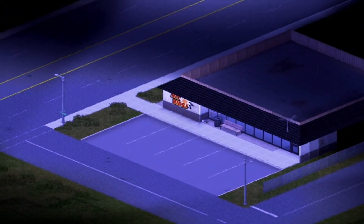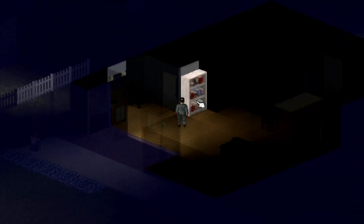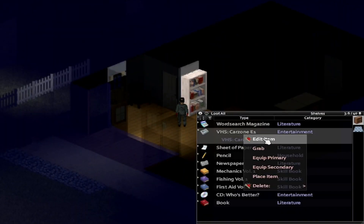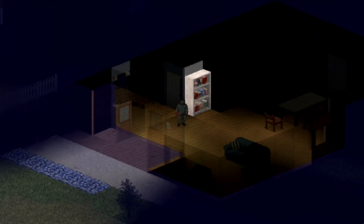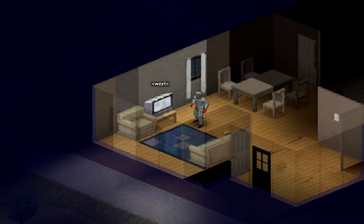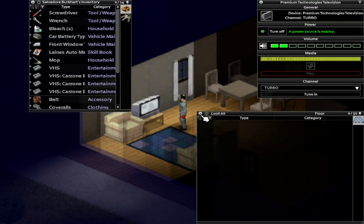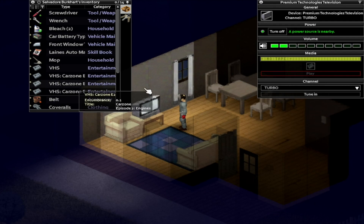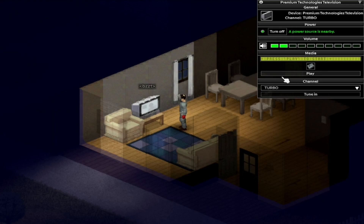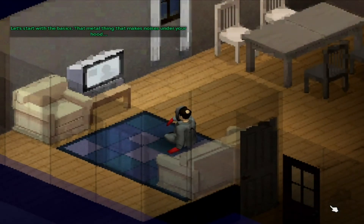These VHS tapes can be found in any VHS store, gas station, and if you're lucky enough, even some random houses. After you find these tapes, you will need either a Wallotech TV or a Modern TV to make use of them. If you have either of those, just right click on the TV and click device options. A window will pop up — go into your inventory and drag the VHS tape into the box on the window and click play.